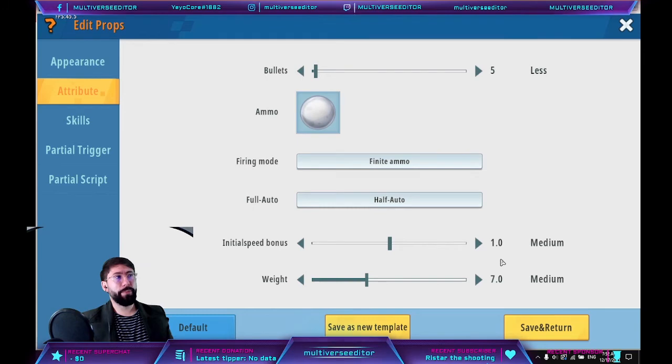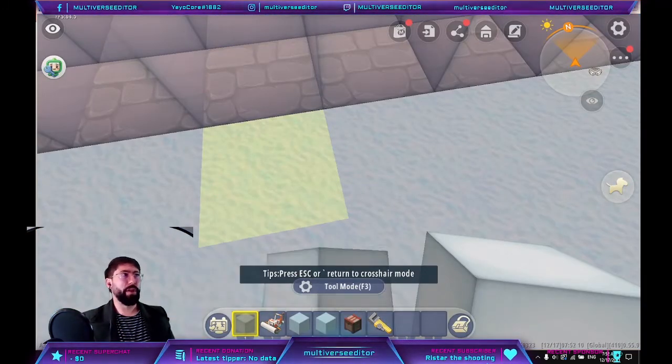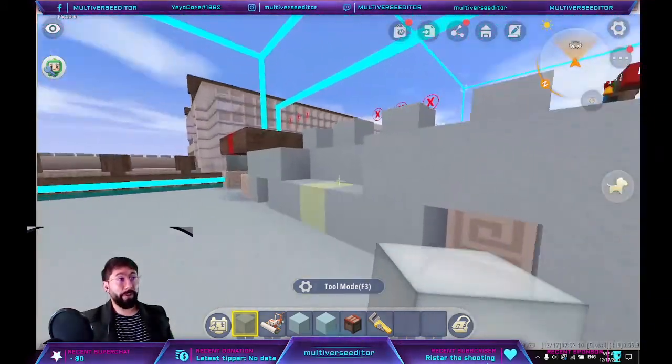Initial speed bonus: I place 1. Weight: I put 7, so it reduces the player's speed a little bit. That's it for the guns.